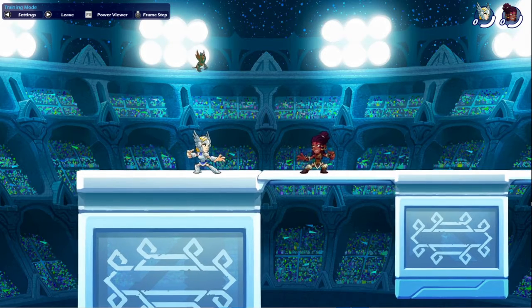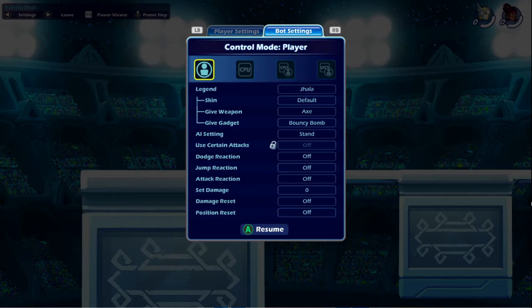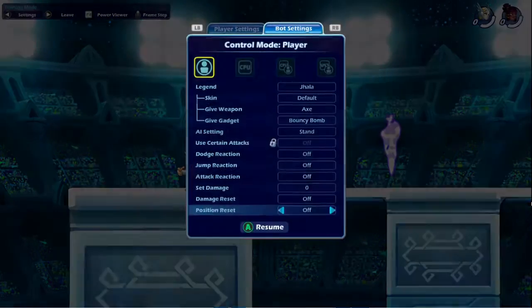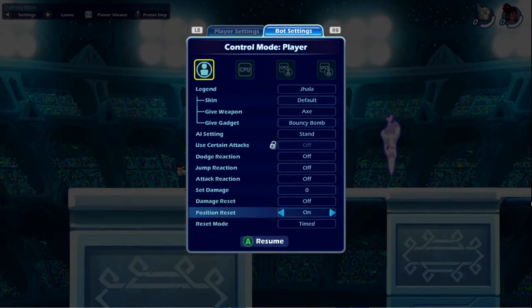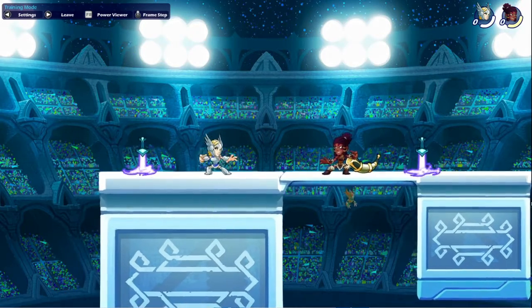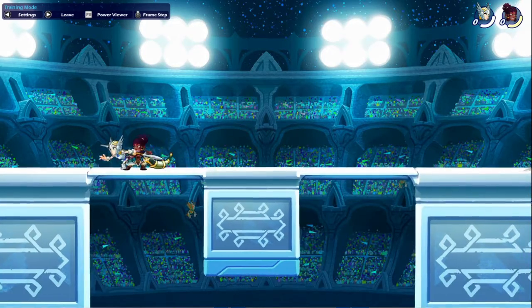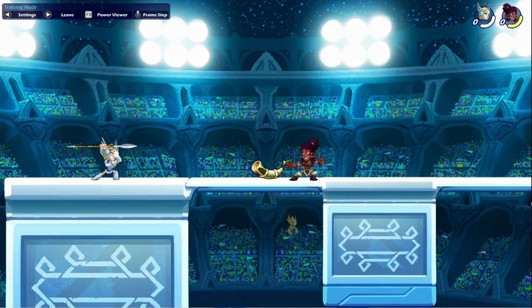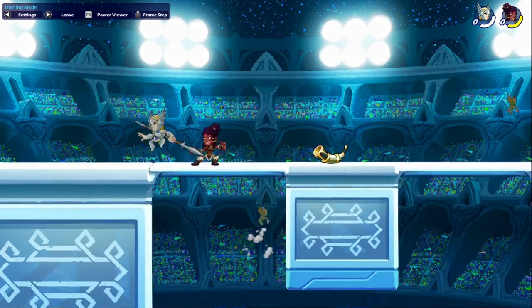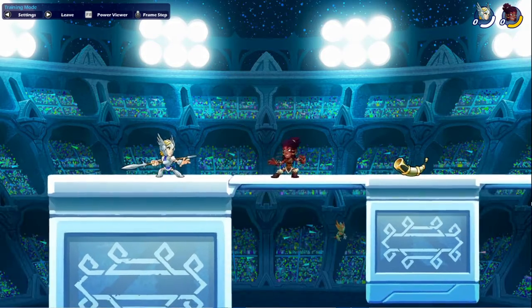Okay, and the next thing you should know is in training mode: go to the settings, go to your bot setting, and at the bottom there's a position reset — I like to turn this on. The reason why is once you hit them, they pop right back to where they are, and this makes it easier to practice your combos.